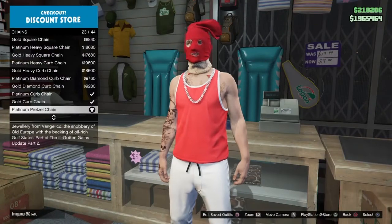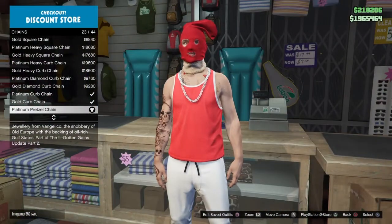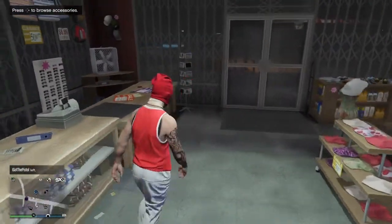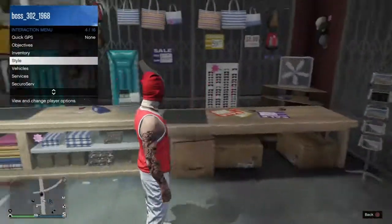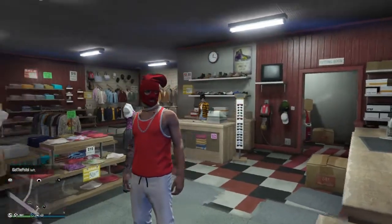In the chain section, get the platinum pretzel chain — number 23 out of 44. Once you have that, go ahead and put on your stocking mask or Krampus mask like I have on right now.